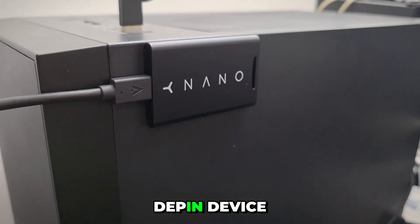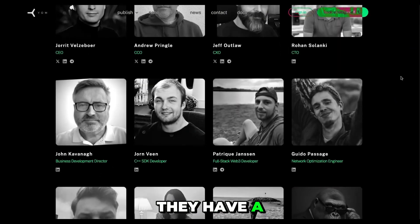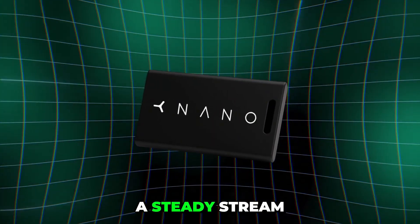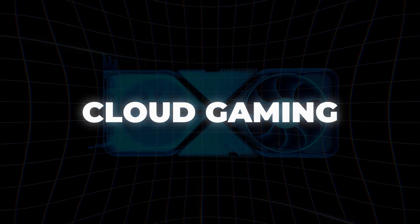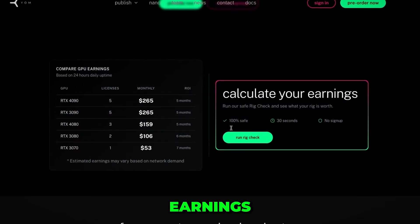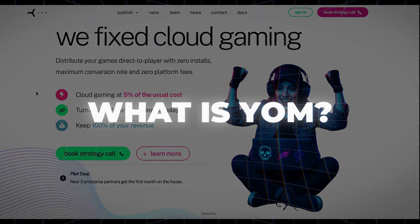This new plug-and-play DePIN device allows you to earn a passive income from gaming studios paying in US dollars. They have a public team backed by Avalanche and they won a grant from Microsoft. By plugging this device in you will earn a steady stream of income because your GPU will be used to run cloud gaming. Make sure you stay till the end of the video because I'll also show you the potential earnings based on your setup and explain how quickly you could ROI, plus my honest thoughts on this project.